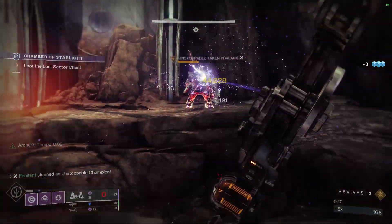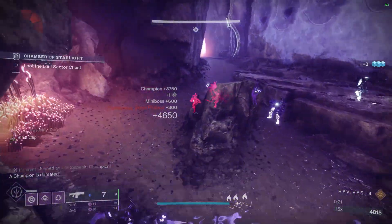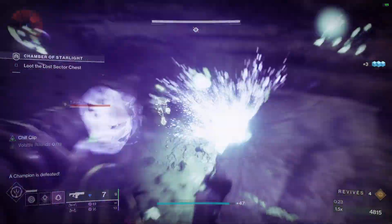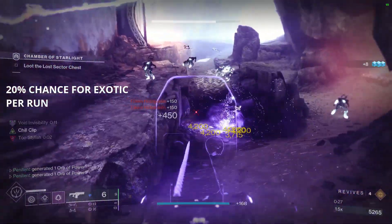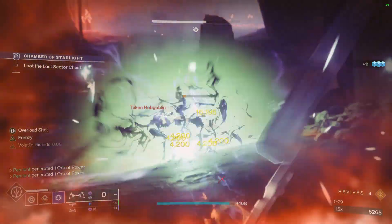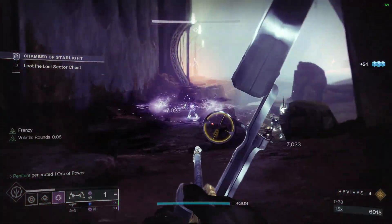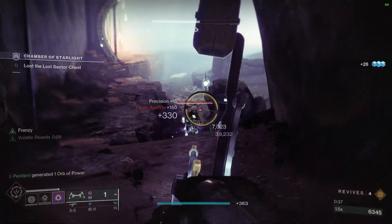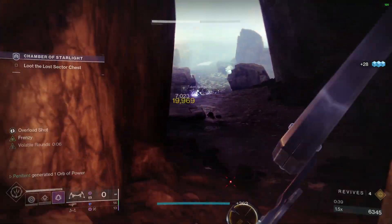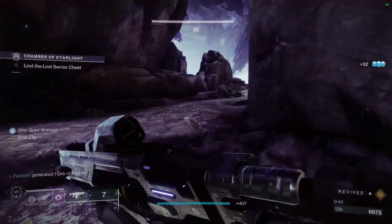Now for what you're probably waiting for — drop rate and RNG. Simply put, you have a 20% chance of obtaining an exotic from running a Legend Lost Sector, based on my data. Every 5 runs you will have a 67.23% chance of receiving at least 1 exotic, and this goes up to 89.26% every 10 runs. This is decent, kinda. In my testing there was a 10-run gap between exotics, which felt awful and I was honestly ready to quit.